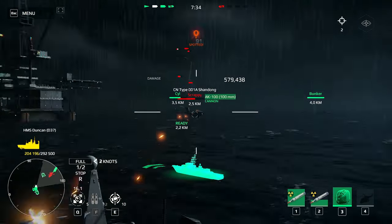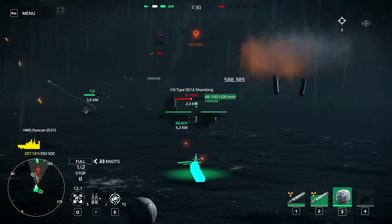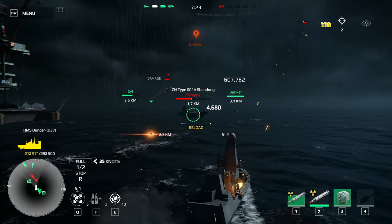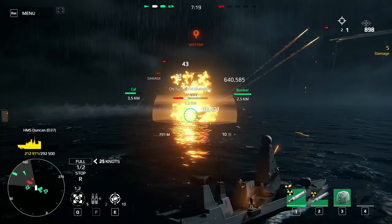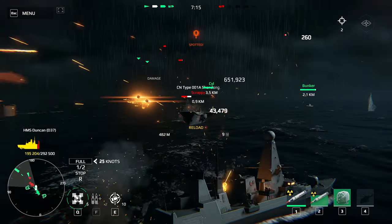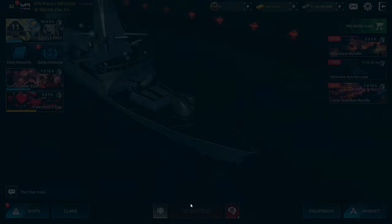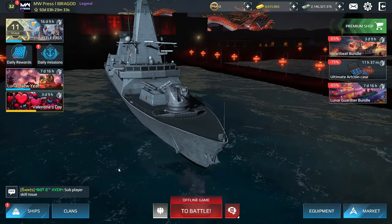This is the last enemy — we have an aircraft carrier right there. He used his abilities, which means that guy is already dead. His air defense — remember that the aircraft carrier's air defense is way more powerful compared to the air defenses we have available on our warships. We destroyed it. The damage wasn't the best, to be honest, but this is one of the best ways to grind for tier 2.